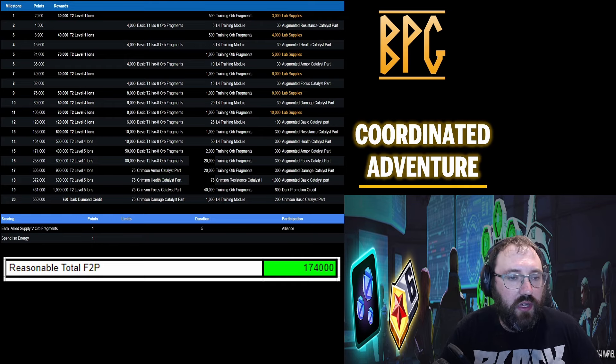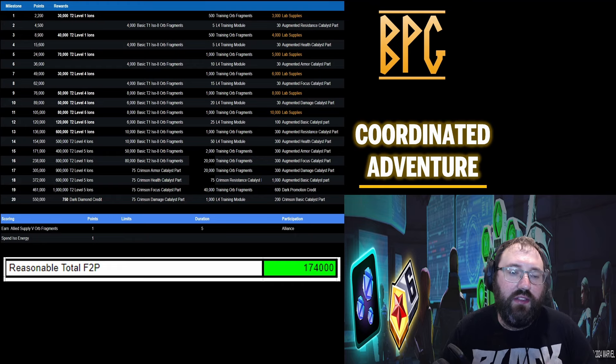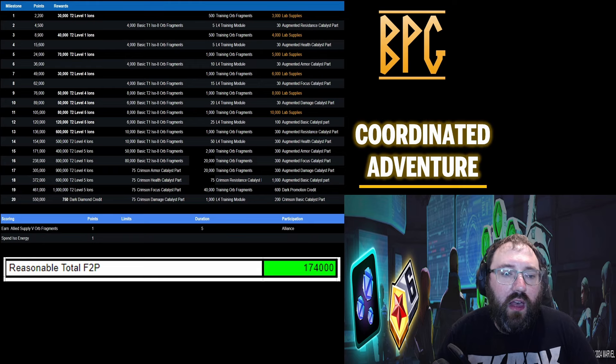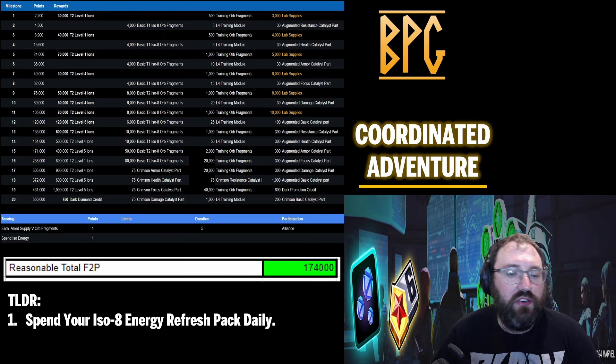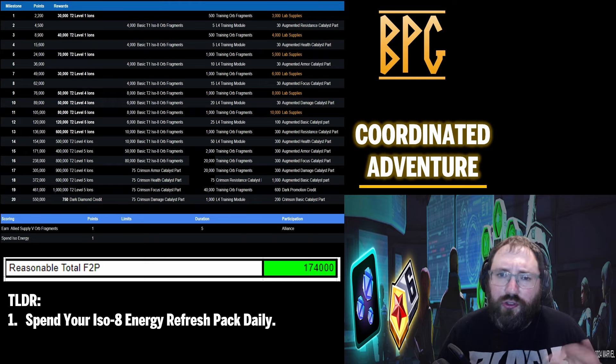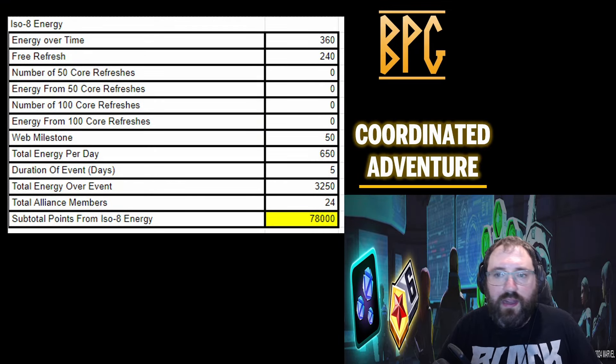Our reasonable free-to-play total for Coordinated Adventure is 174,000 points, which gets you down to milestone 15. I've done the calculations and scoring will not get you any further than milestone 15 — milestone 16 onwards are paid milestones. To do this you'll need to spend your ISO-8 energy pack refresh daily. I'd only do this if you've got 500 of the isotope-8 energy refresh packs, so you're not actually losing anything.